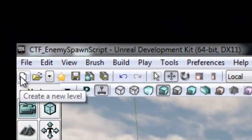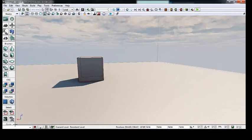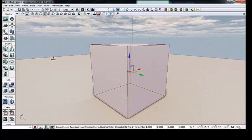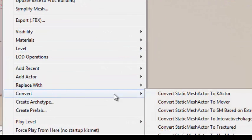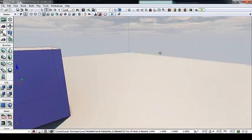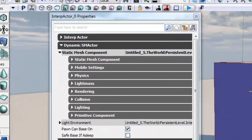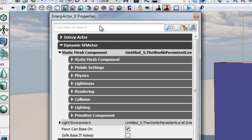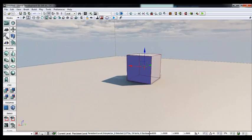I'm going to go to New, Create New Level, and choose midday lighting - it doesn't really matter which one you choose. Here's our blank scene. The first thing we're going to do is convert this large cube into an interp actor by converting it to a mover. Right-click, go to Convert, then Convert Static Mesh Actor to Mover. When you turn a static mesh actor into an interp actor, it loses its collision. So select the object, press F4 to bring up its properties, and type "collision" in the top filter search bar. Under collision type, set it back to Block All instead of No Collision.